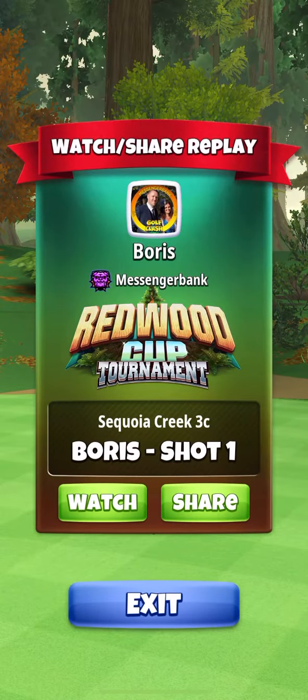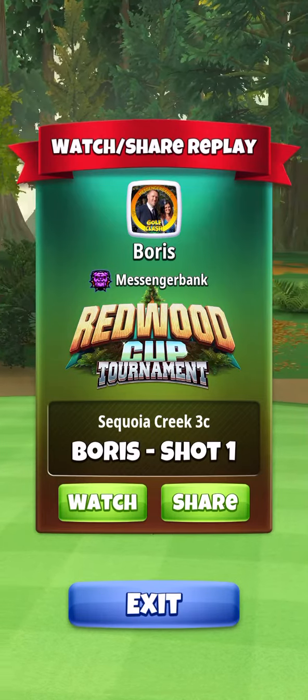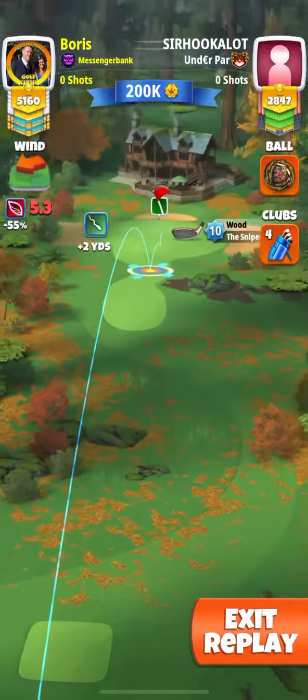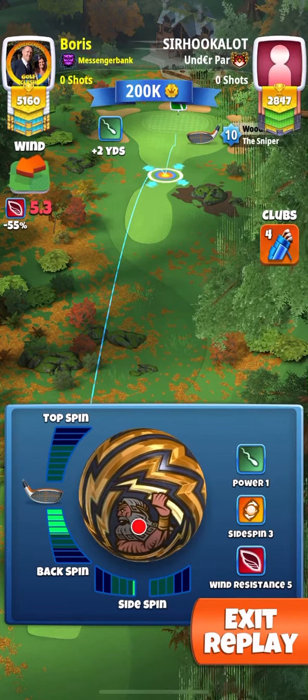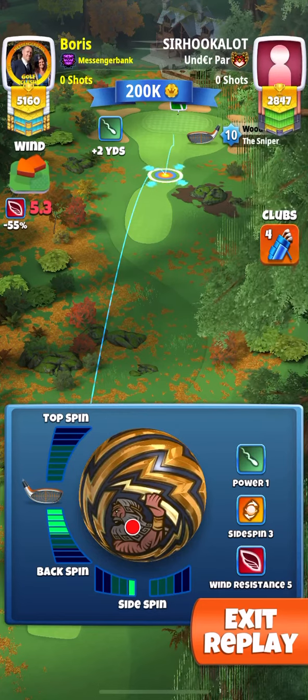This is a hole-in-one on hole number eight, expert division. Really happy with this play. This dropped the last two times. It's a really simple setup — you want a power one ball. I'm using a Wind 5, but you can use a Wind 4 or something like a spider ball if you want.